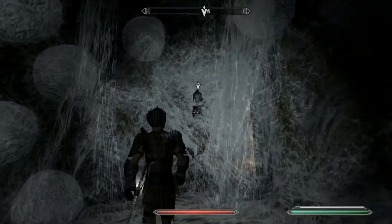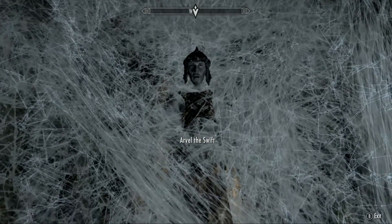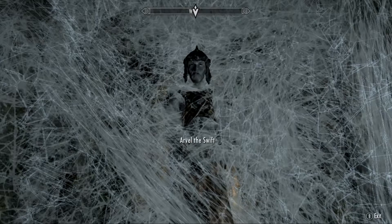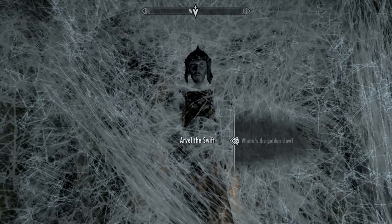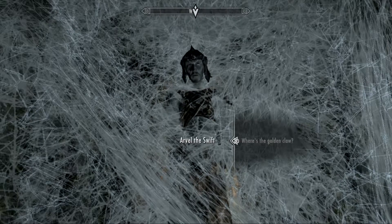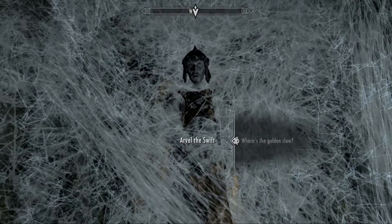This looks interesting. The claw — I know how it works. The claw, the markings, the door, the hall of stories — I know how they all fit together.